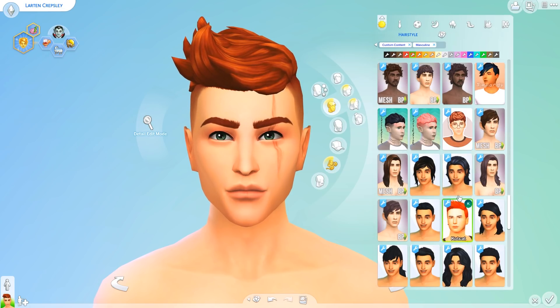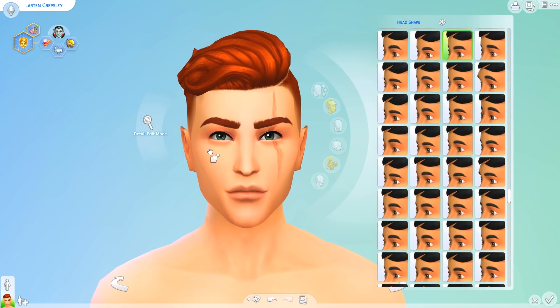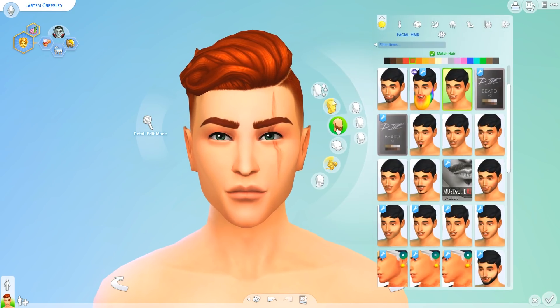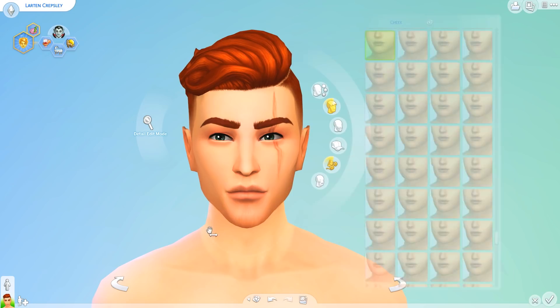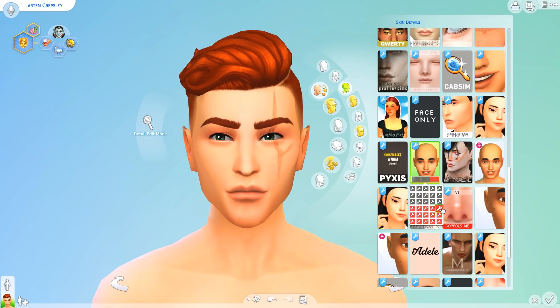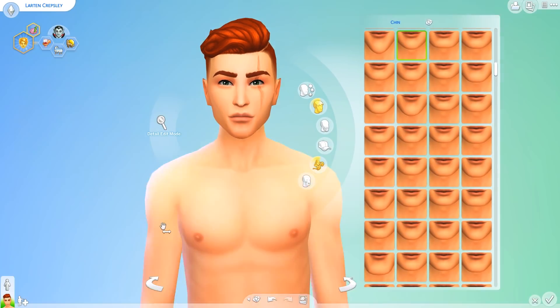I did make him as an adult and he will definitely be up on the gallery if any of you guys want to download him. There is quite a lot of CC — I think his hair is CC, although it is a recreation of the Cats and Dogs hair, so you'll probably be able to put that on him. His scar isn't custom content — that came with Get Famous. So it's pretty much just his skin that might look a little different when you place him in your game. I tried to resist using custom content on him, and I just put him in his slick red suit because red is his favourite colour — not because he's a vampire and it's the colour of blood, I think it's just because he likes red.